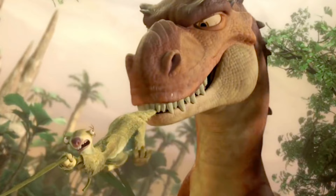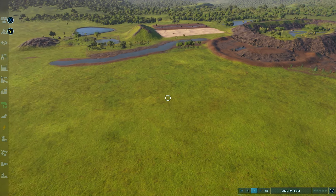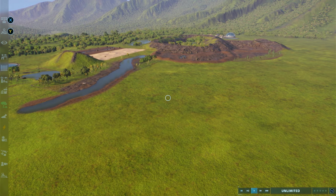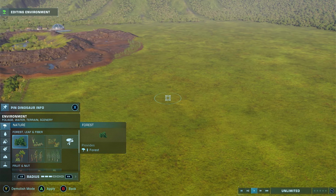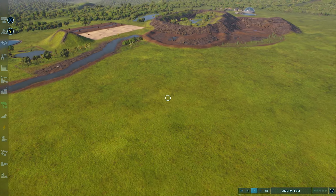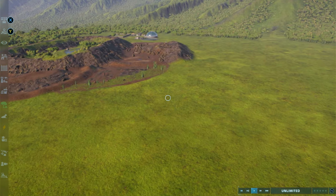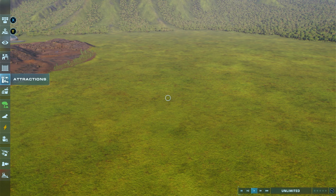So, Ice Age 3: Dawn of the Dinosaurs. What was requested is to do the lava falls in this game, but I don't really know if that's something I'm able to pull off. I don't think I can choose anything that looks convincing enough to represent the lava. And I don't use mods, mainly because I can't, because I'm playing on console. So I think we'll have to just create another scene for Ice Age 3.